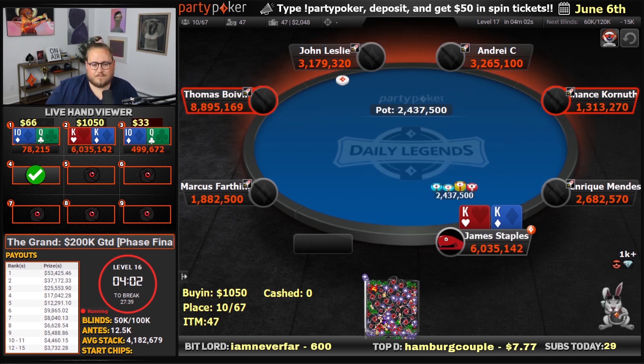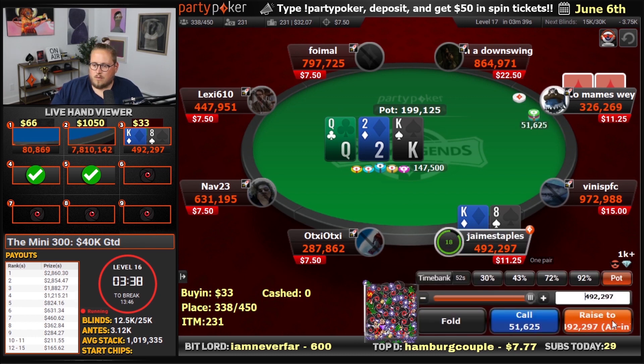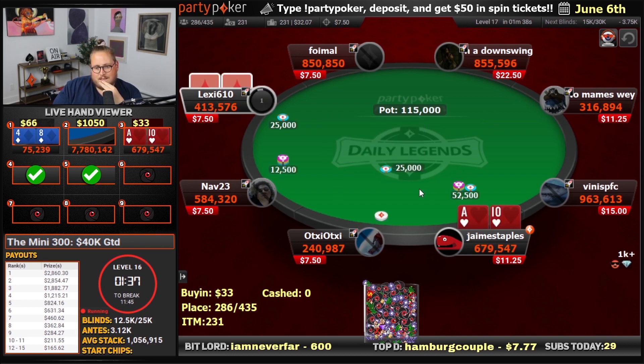I think 4-bet straightforward with the kings is the way to go. All right, take it down. Ace-10 suited is pretty good though.